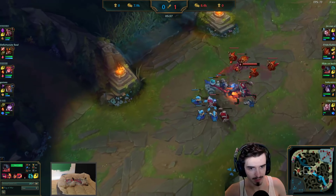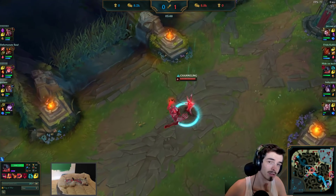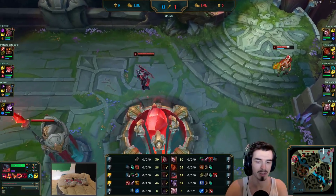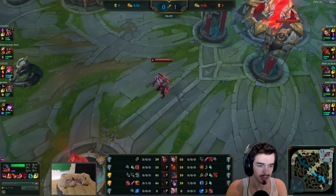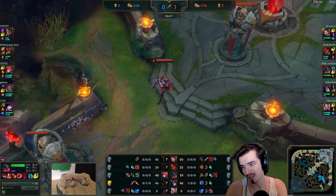Zoe's recalled here, so Faker's going to shove this wave in and probably do a recall of his own. If you see your enemy laner recall, generally speaking — if you push the wave down fast enough — you want to go for a recall of your own. Because imagine if he stayed in lane, he'd be laning versus a Zoe who's bought her first items while he's basically naked.